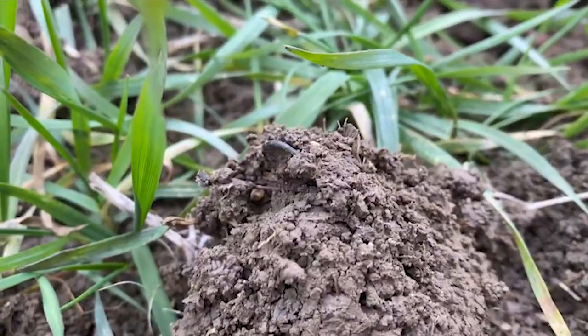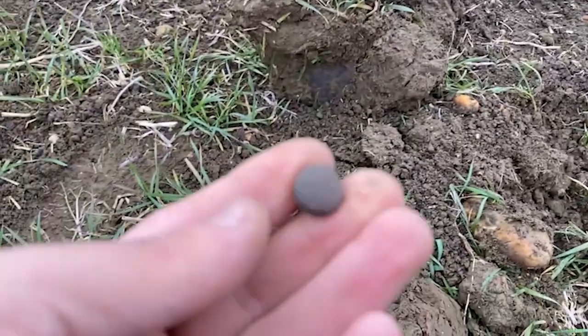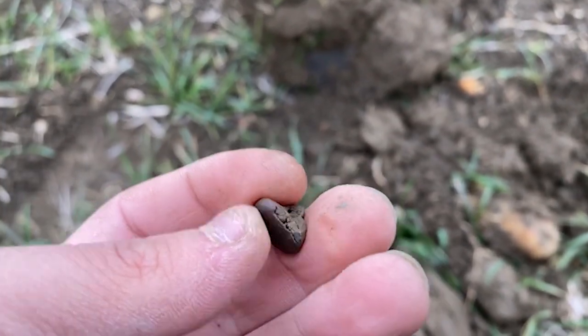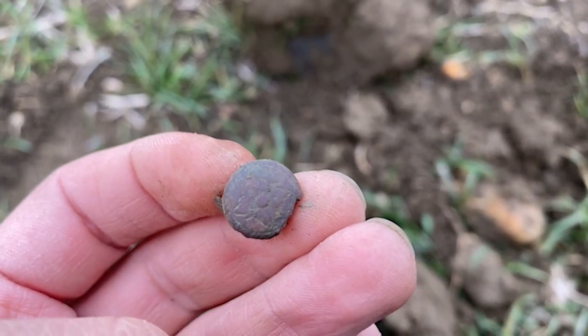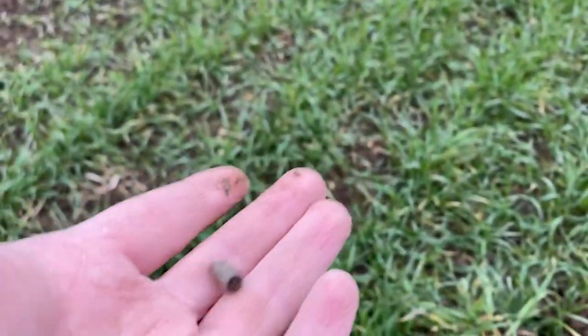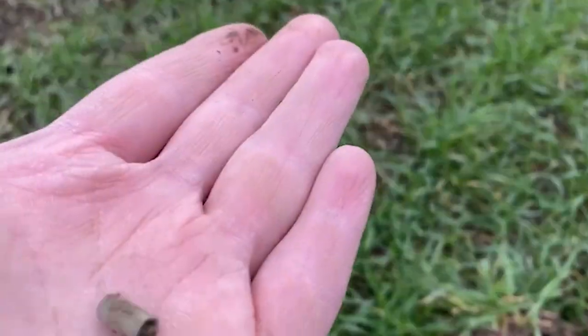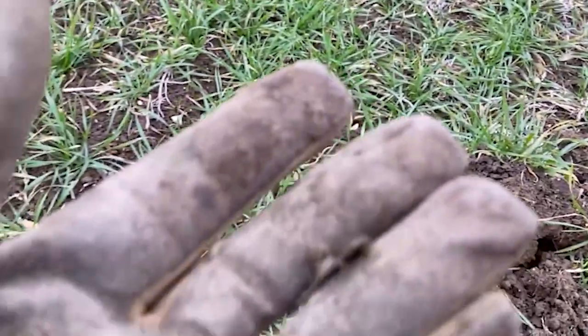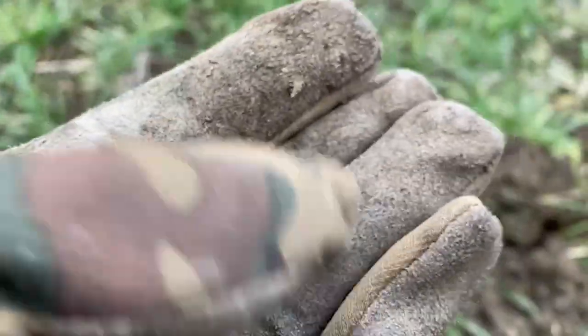Looks like another button — yep, broken shank, pewter. On to the next: a fairly deep button but it's got a bit of detail on it. Unfortunately it's broken, but it does have the shank, so win some you lose some. Next one up is another little lead bullet. We're going to start heading back towards the car soon — we only had a few hours anyway and I need to do some video editing and have dinner.